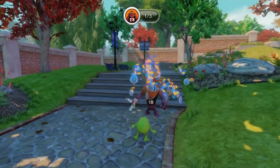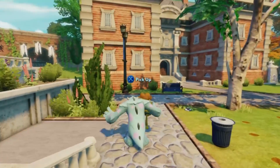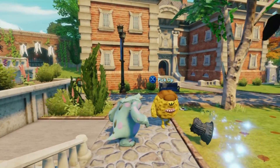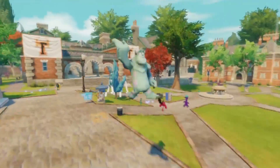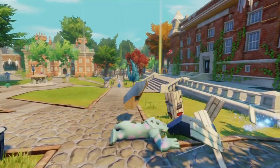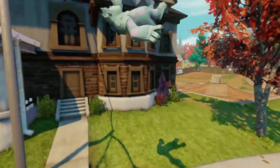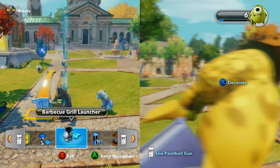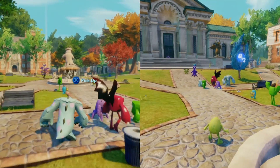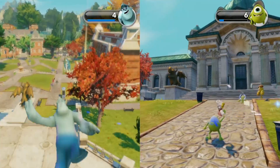Monsters University was my biggest surprise in the game. The idea is that you're at university learning how to scare other creatures, and you can do that in the game, but you can also set up really cool pranks — things like fake kiosks that will smack your character across the screen or spring them into the air. What made it fun wasn't just springing these traps on AI, but setting them up when my son wasn't looking and watching him run into them, seeing the surprise on his face as his character is catapulted across the screen and into a wall.